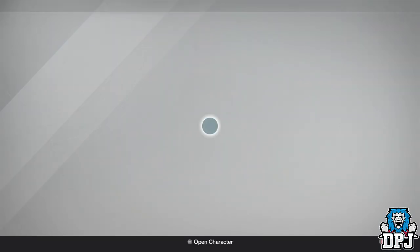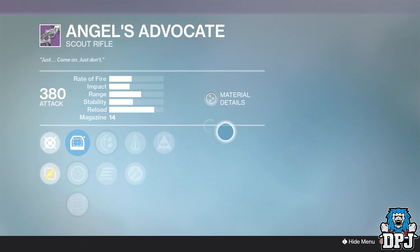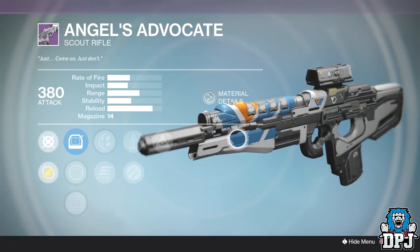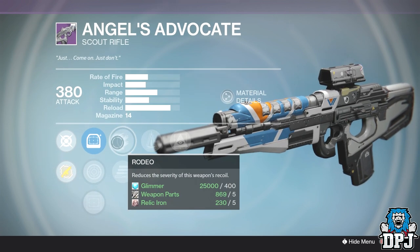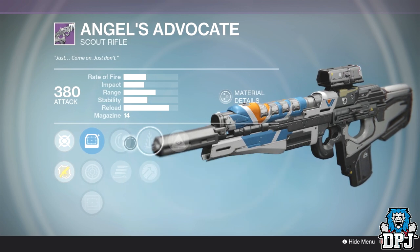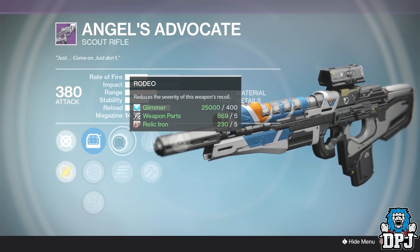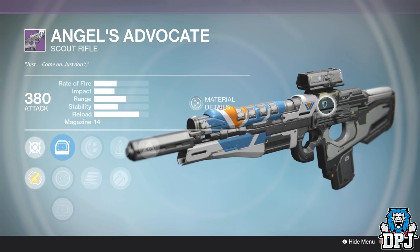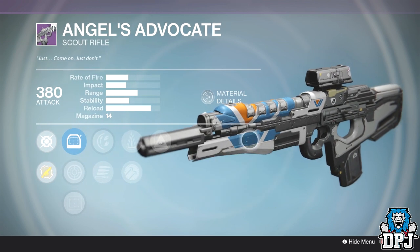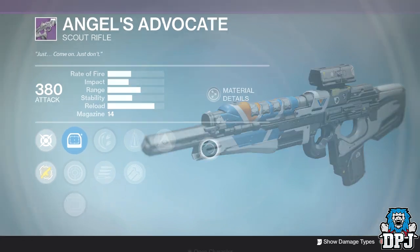At the Vanguard Quartermaster there are two weapons worth a double look this week. The first is the Angels Advocate — I made a video on this weapon a while back with a similar roll. It has Rodeo, Perfect Balance, and Hidden Hand, or you could swap Perfect Balance for Hammer Forged. It shoots quite well, relatively quickly for a scout. With Hidden Hand and stability this weapon is like a legendary Milan Multi-Tool. I'll link my weapon review in the description. It's definitely a decent scout rifle for PvP.